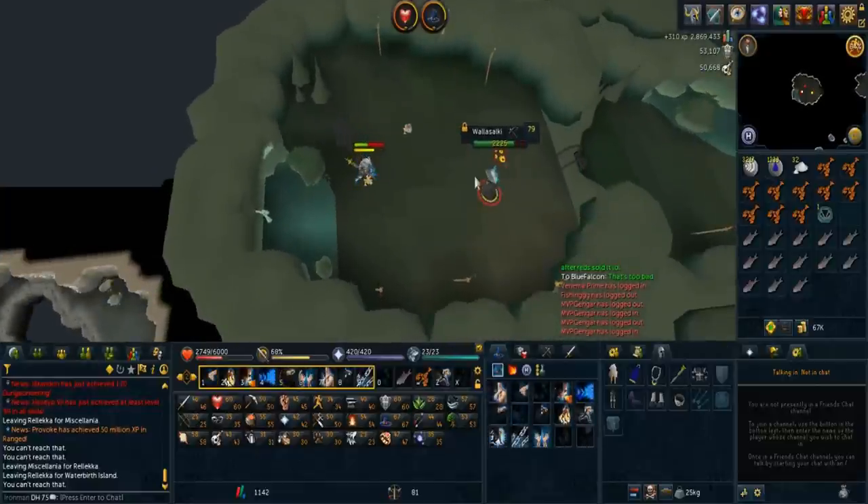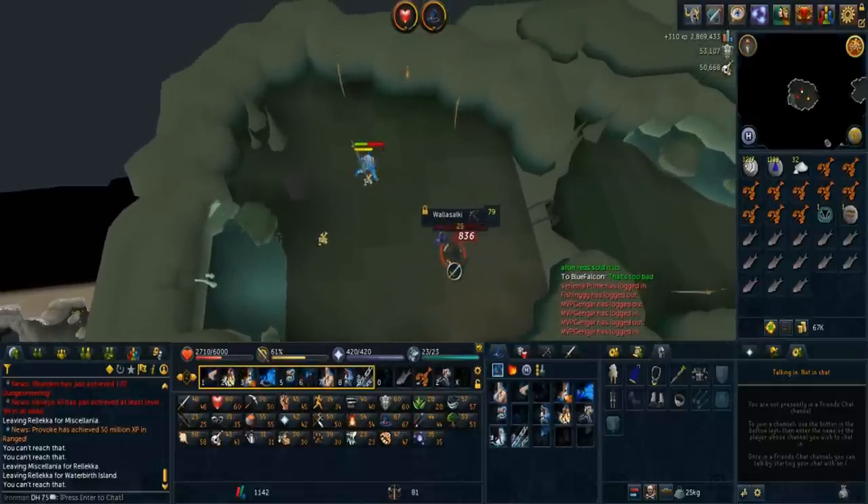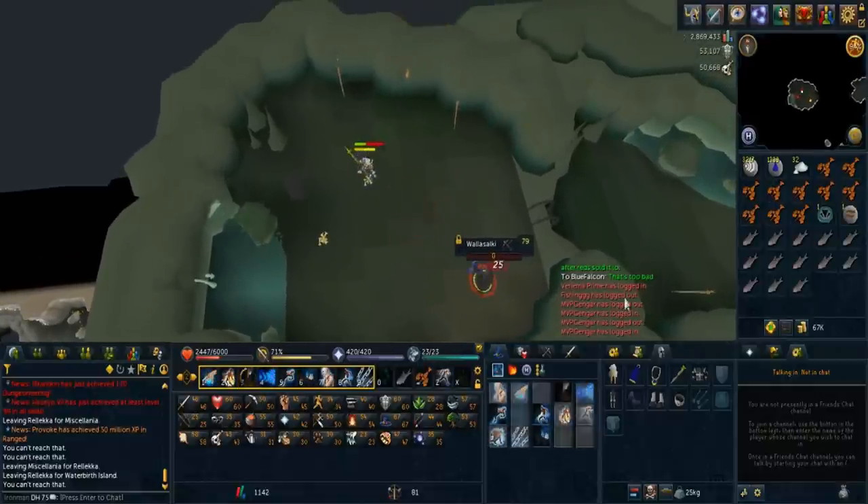Note that he will charge you 23k GP to make these pieces for you. And now you have your tier 50 power armor.